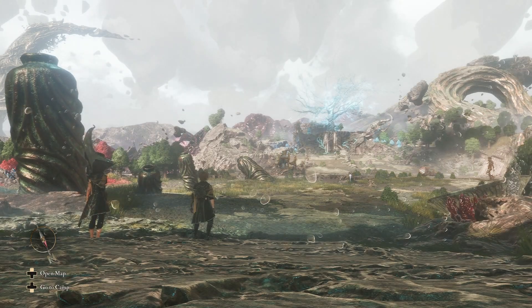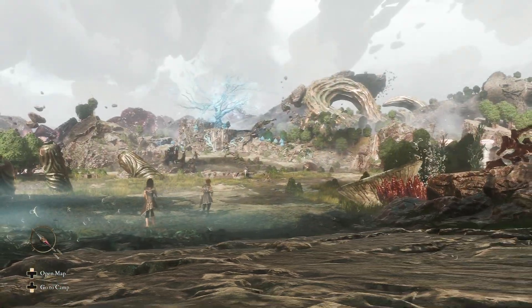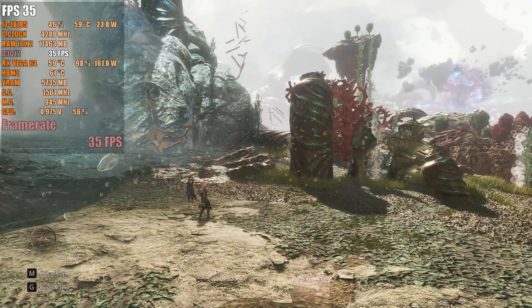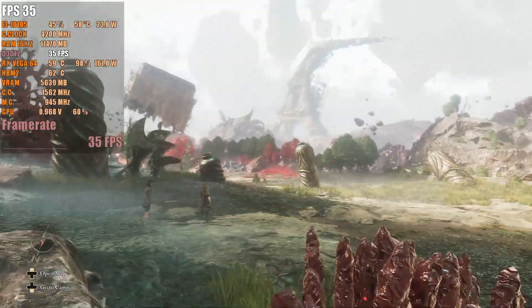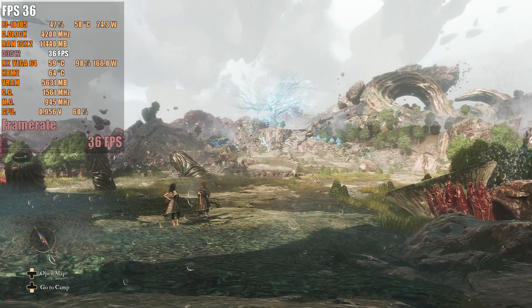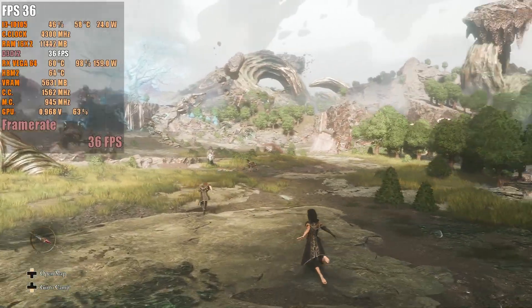Hey guys, welcome back to Tomorrow 16. I am your host Jivon, and today we have a brand new benchmark. We're testing out Clair Obscur: Expedition 33 for the PC. I'm running this on my Intel Core i3-10105 with the AMD RX Vega 64 8GB VRAM graphics card, 32 gigabytes DDR4 RAM in dual channel memory. Boy oh boy, is this game gonna make me suffer right off the bat.